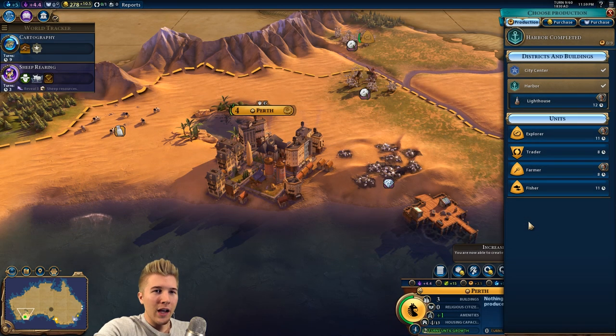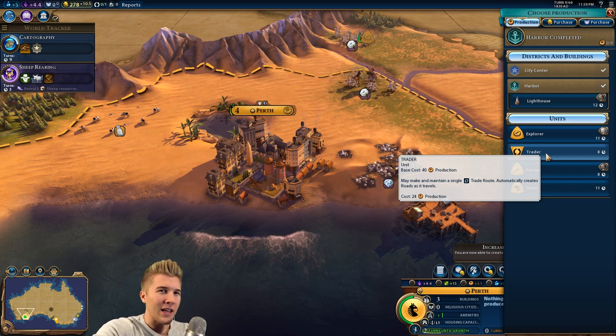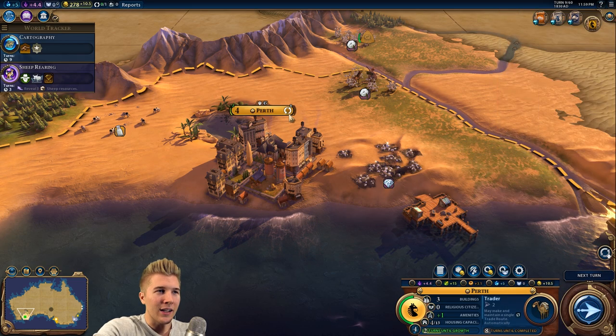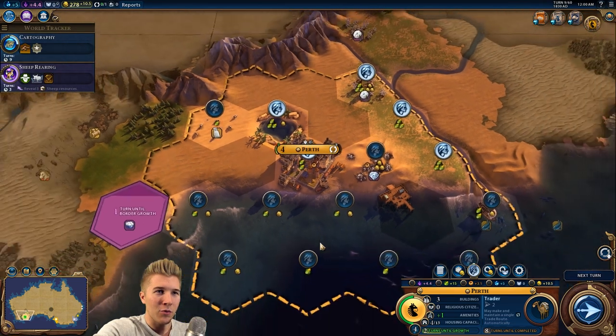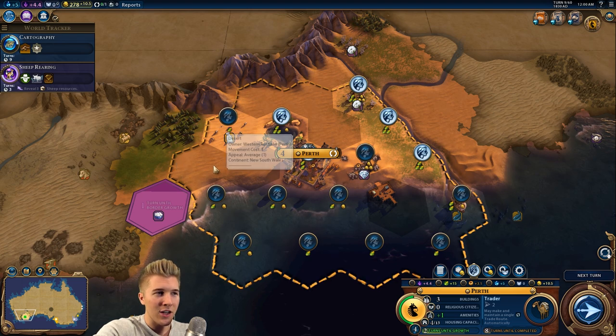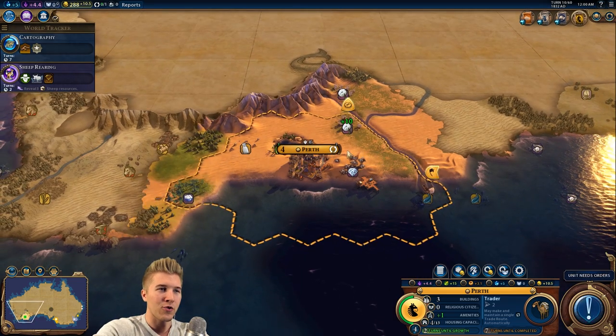I think I want to go with the trader here because we know we can boost that second government — I think it's a colonial government — if we get up a trader and make over 15 gold per turn. Let's make sure we're managing the right tiles. We've got lots and lots of food, so that's great because all these desert tiles will be able to put down outback stations, which will be very useful for the extra gold. And we're going to get ahold of sugar very soon.